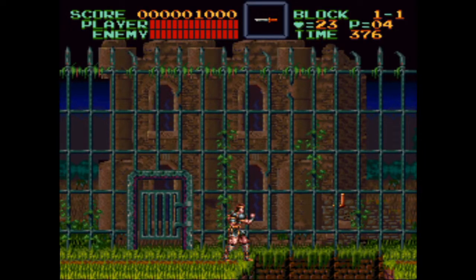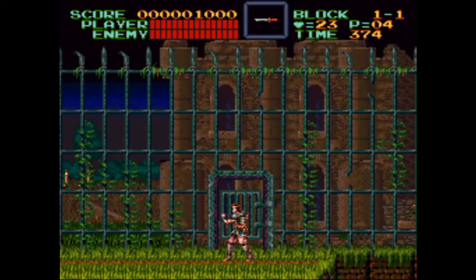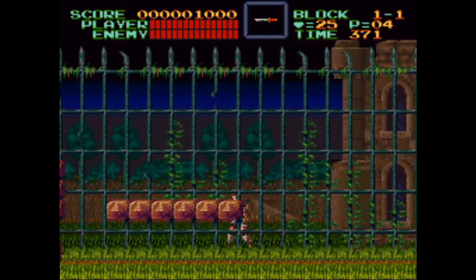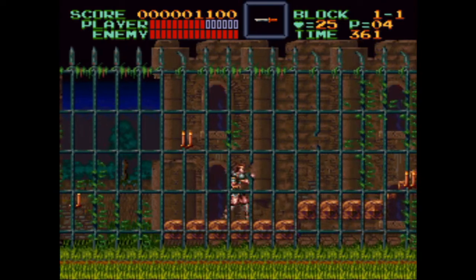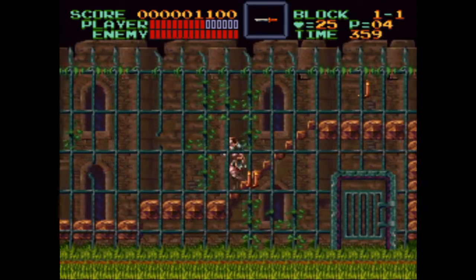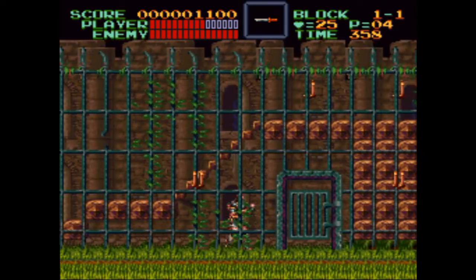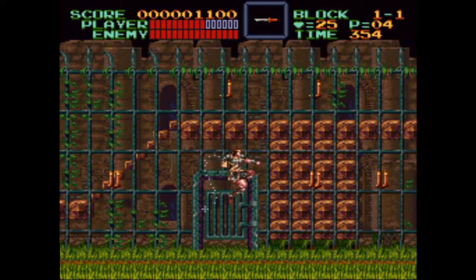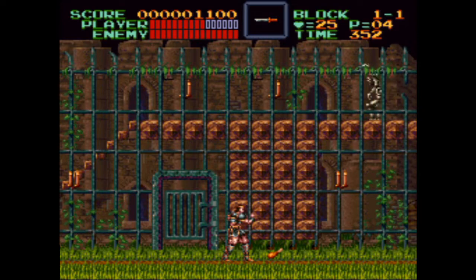Press up to pass through this gate and avoid the pit in front of Simon. There aren't many gates like this in the game, but it's worth talking about for this area. Look for a chicken leg in the candle on the other side of this gate — it will partially heal injuries Simon has incurred. Keep an eye on the red bar at the top of the screen to stay in the loop on Simon's remaining health.